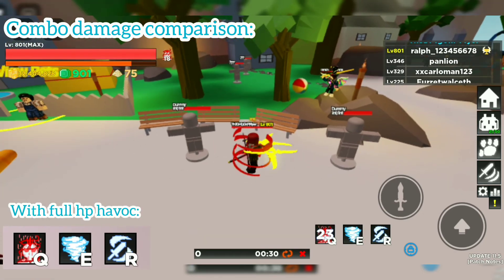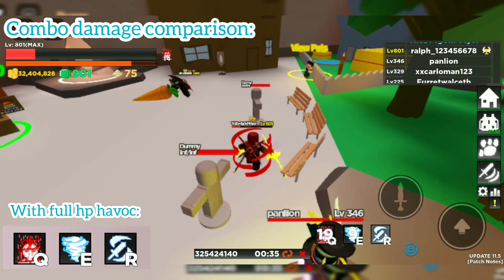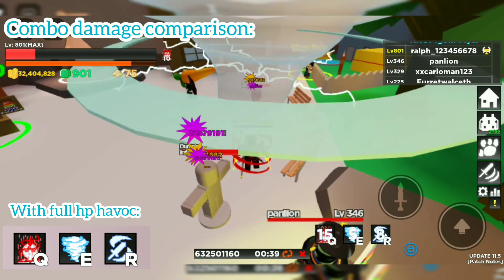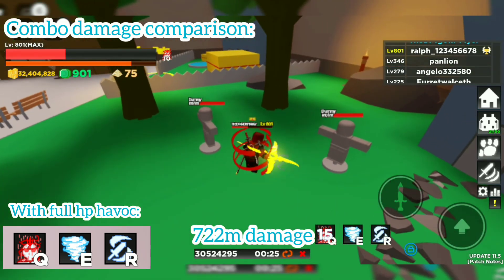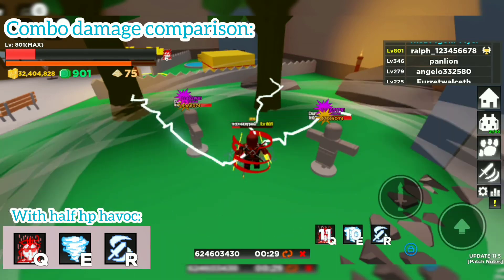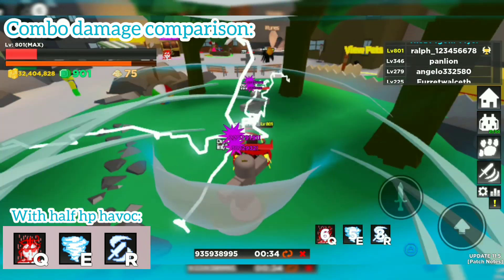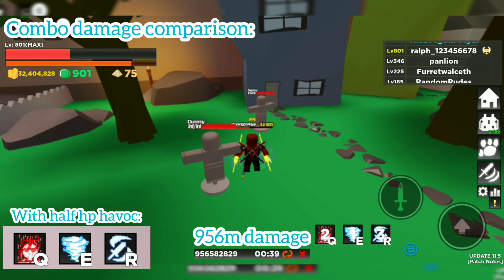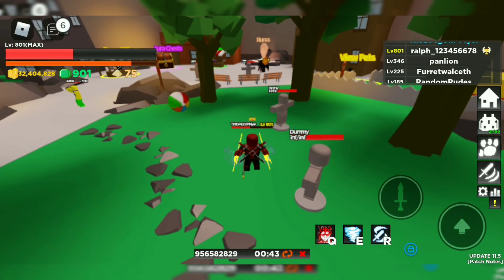Next is Havoc with full health. As you can see it's much stronger — it deals 722 million damage with full health Havoc. Next, with Havoc at low health, it deals 956 million damage. So that's it guys for this video, I hope you enjoyed it!